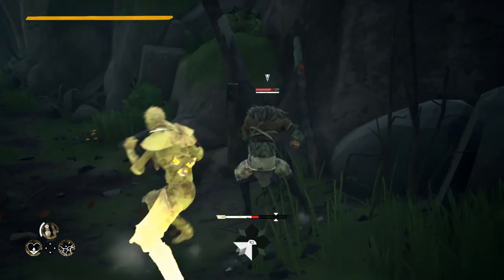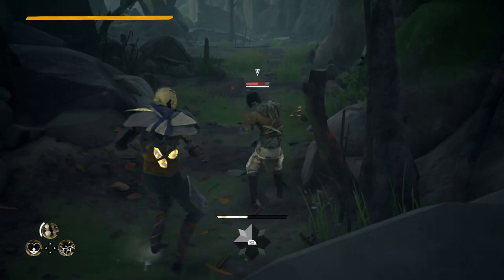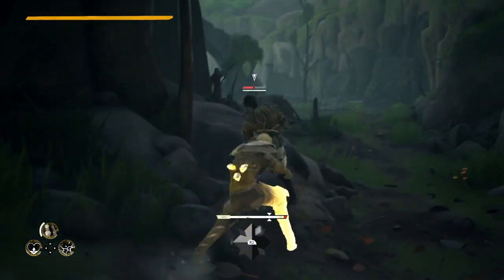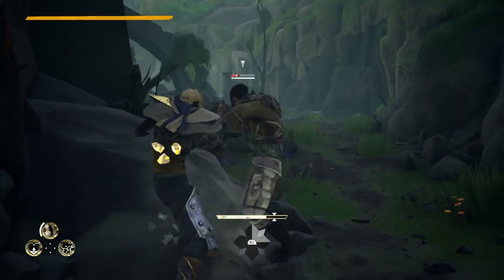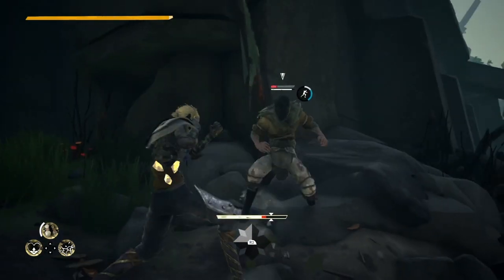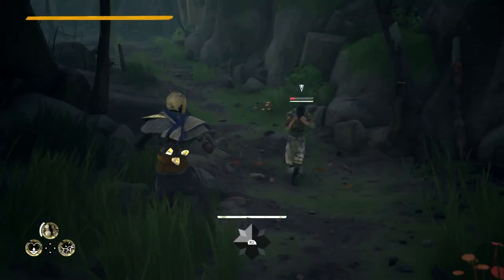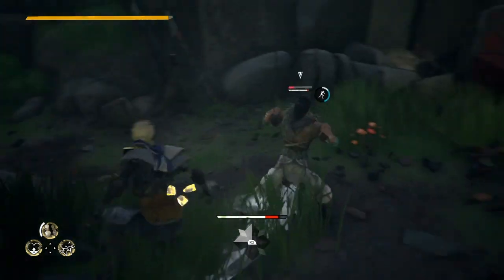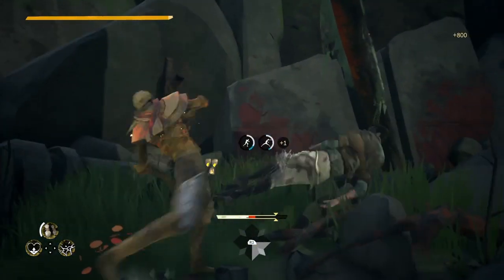You cannot block quickly after absorbing — that's a very important detail. You have to attack, dodge, or absorb again. Absorb also doesn't work against guard break attacks. Here: block, Absorb, then dodge, then he tried to attack me and I attacked him back. I'll show you on the replay.